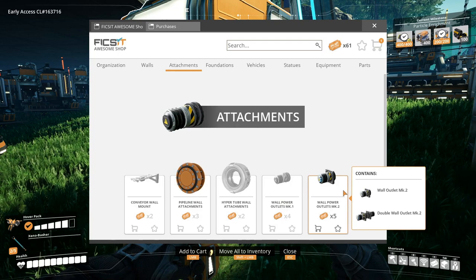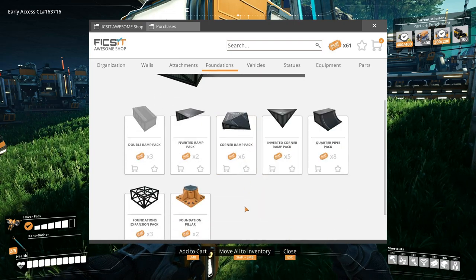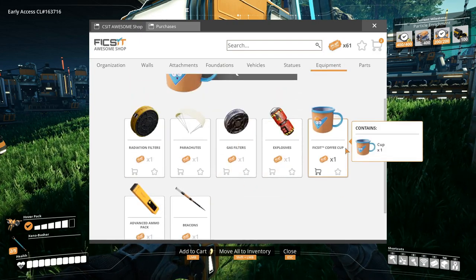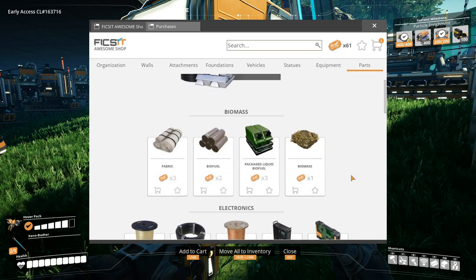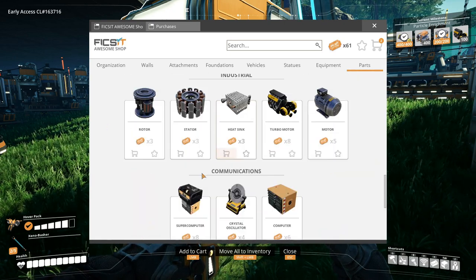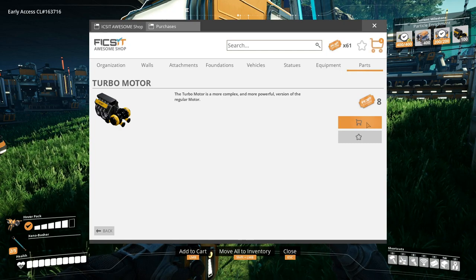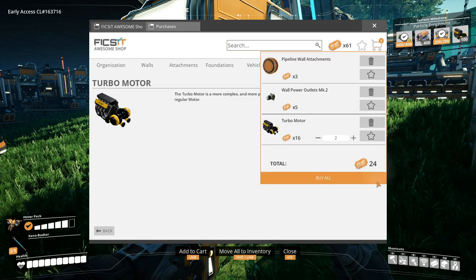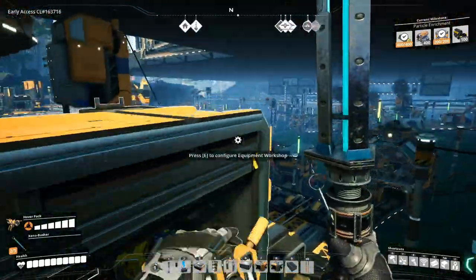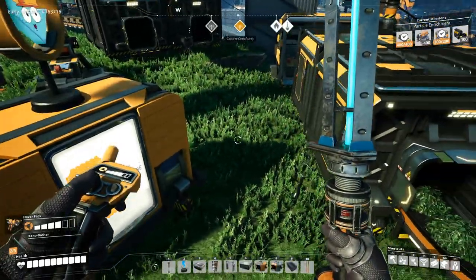I did buy these. I might as well buy this as well, just in case we need it. Foundations, foundation pillars — I don't care. Vehicles, statues, equipment — I don't need anything here. Parts — I really don't need anything here, unless it's really expensive parts like the turbo motors. Stack of turbo motors — we can actually buy this right now. Let's buy that. And I just realized my inventory's full.